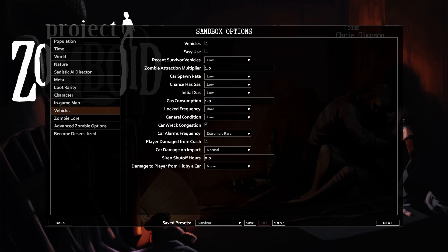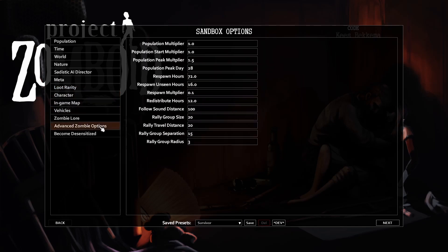The first is zombie respawn — I like to turn this off completely. To turn zombie respawn off, go into advanced zombie options, then in the respawn hours box enter zero.